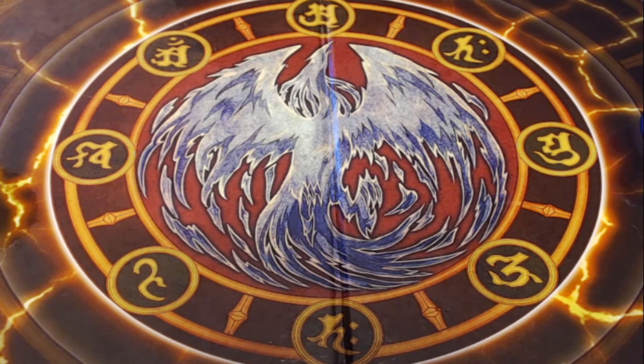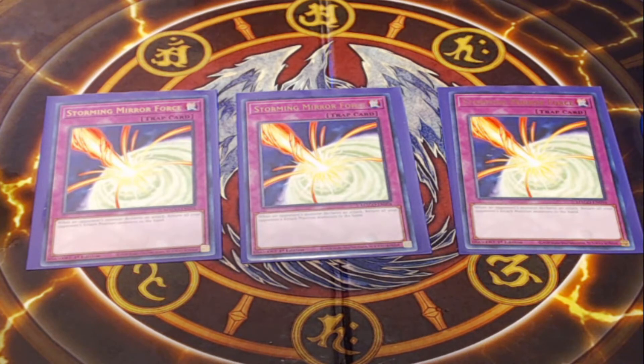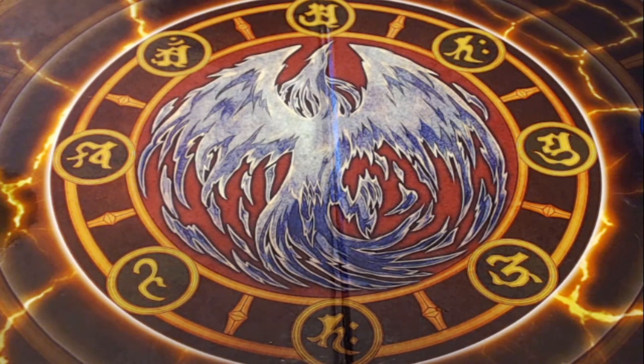Next, I am playing three copies of Storming Mirror Force. It's a little risky because it can get popped before the battle phase, but the payoff is good enough that I'm willing to take the risk. When an opponent's attack position monster declares an attack, you return all your opponent's attack position monsters to the hand — non-destruction, non-targeting removal. If you've already baited out their negates, you send everything back and leave your board open for Worm Tentacles to finish things off. Do keep in mind when playing trap cards that you should always adjust your trap lineup to deal with whatever decks you're playing against.